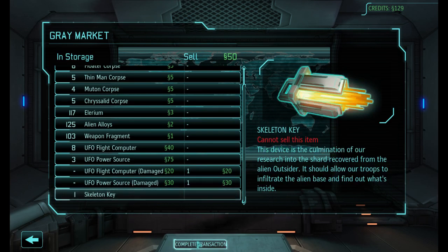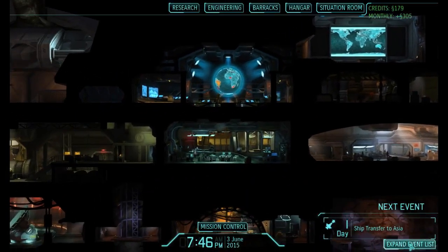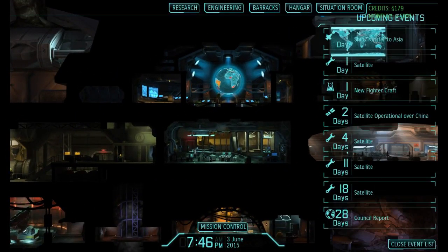We got some salvage from our last mission, so we're getting rid of those. We've got a ship transfer into Asia. We're going to re-rig that with our laser cannon. We've got a satellite ready for launch, which will give us even more cash coming in. New Phytograph research is becoming available, after which we're going to interrogate the Muton we've captured. We've got more satellites coming in. All fun and games.